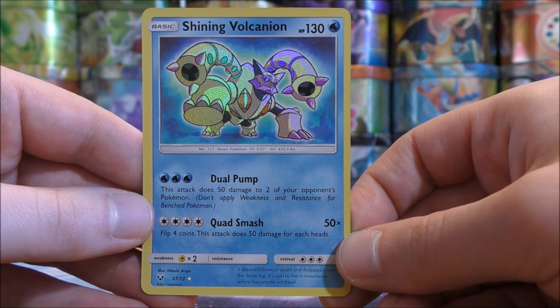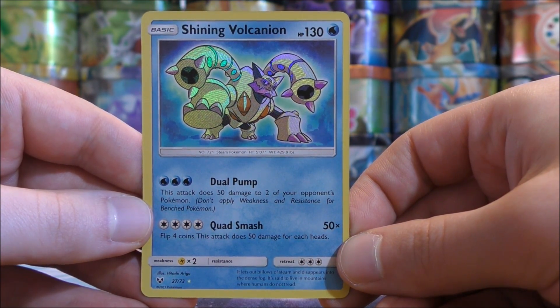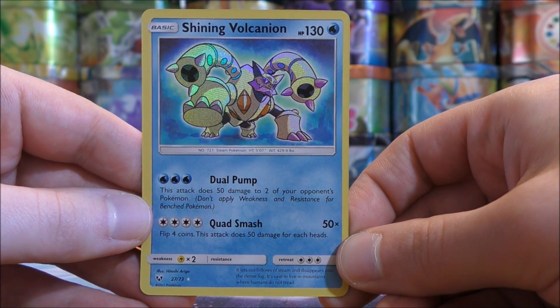You can pair this card with Aqua Patch to get energy on it fairly quickly, so it can attack a little bit quicker than the energy costs indicate.